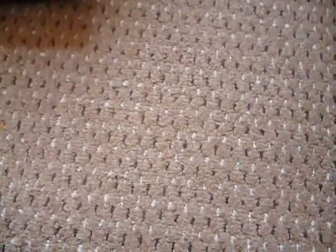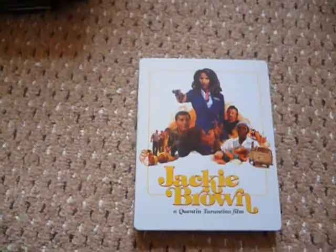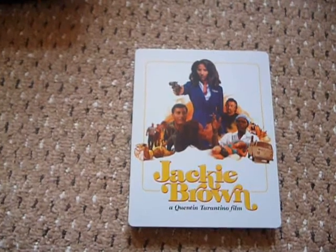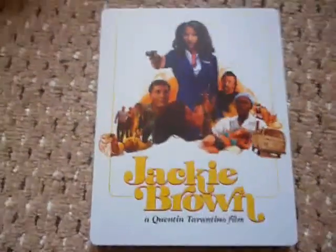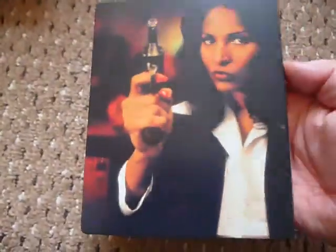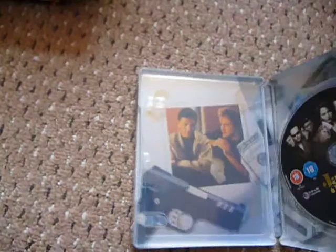Now the last one — this one I paid full price for, £15. I should have waited because now I could have got it with reward points or upcoming codes, but it's Jackie Brown with the artwork approved by Quentin Tarantino. I think it's a really lovely steelbook with nice old-school artwork. I don't think pictures of the front and back artwork have really been shown that much, but I think people will be happy with it.